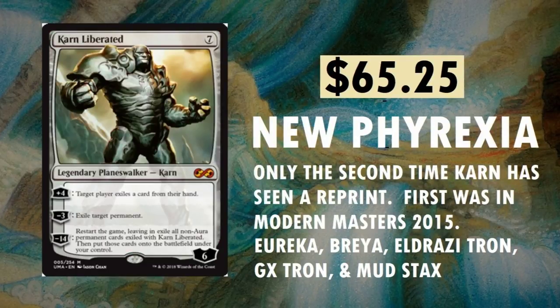Karn Liberated, $65.25 — I found these as cheap as $60, believe it or not. From New Phyrexia. Only the second time Karn has seen a reprint; first was in Modern Masters 2015. You can find it in Eureka, Brea, Eldrazi Tron, GX Tron, and Mudstacks. I still believe we're going to see an actual Urza card printed at some point — not in an unset, but an actual Urza card. We'll see.